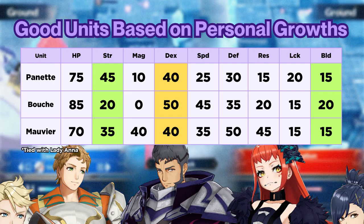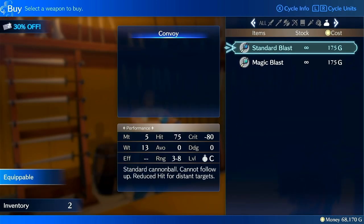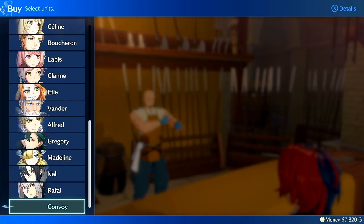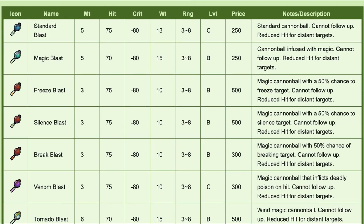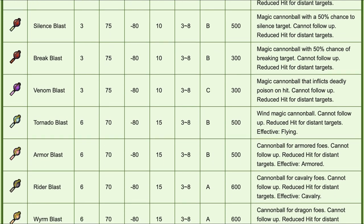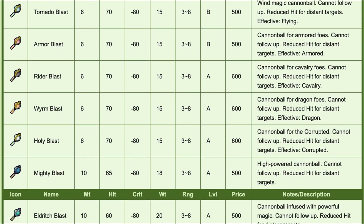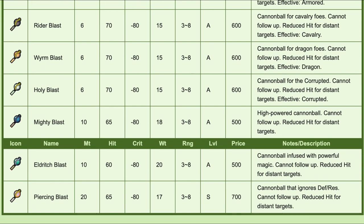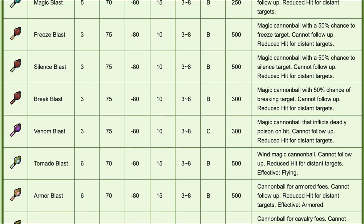When it comes to weapons, Mage Cannoneer gets interesting. You can't refine them since the class skill consumes weapons, but you can buy an infinite number from the armory and they are affordable. Keep in mind the inventory of blasts will open up as the story progresses — in my current save at chapter 8, I only have access to the standard and magic blasts, with a venom blast placed into my inventory. Mage Cannoneers are kind of like Batman in that you can bring equipment suited to the chapter based on anticipated units, or swap out weapons with a convoy unit mid-battle via the enchanter, so there's quite a bit of strategic planning you can do.